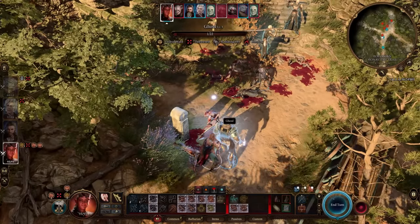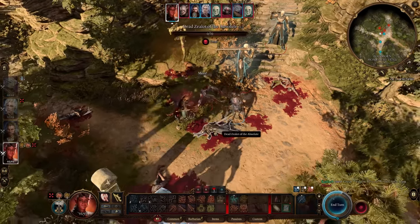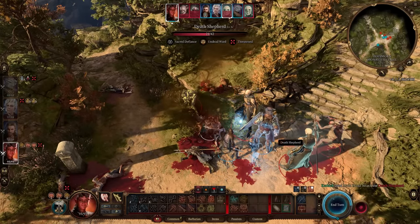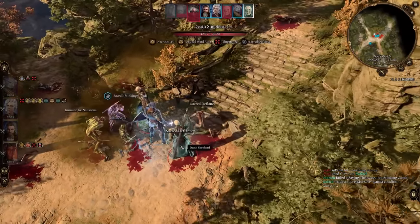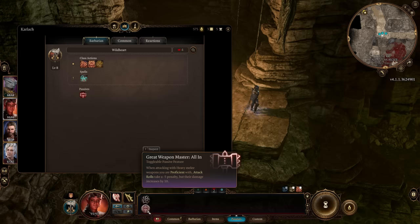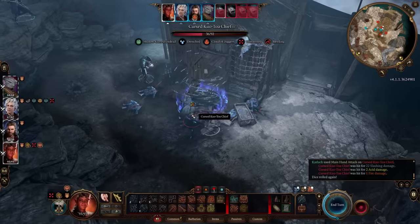Because barbarians deal so much damage — combining savage attacks, the half-orc savage attack buff, reckless attack, and the extra attack at level five — chances are almost every turn you'll kill something and trigger great weapon master's bonus attack, letting you attack a third time. Great weapon master also has the all-in effect: deal an extra 10 damage with a minus five to attack rolls, but because of reckless attack you can roll those dice twice anyway, so it's not much of an issue.